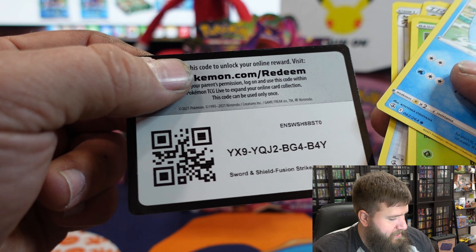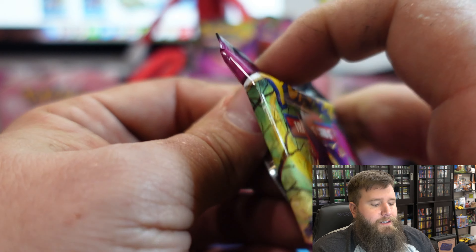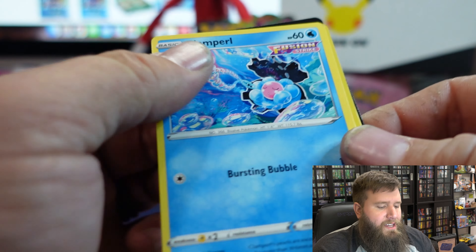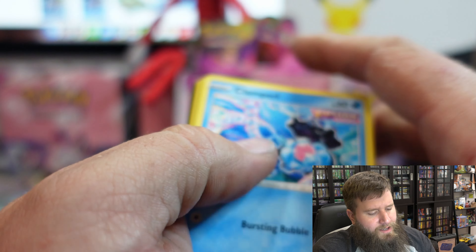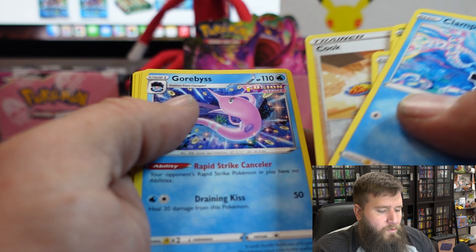I'll do a little tins video — I have a couple Celebrations boxes I got at Walmart, I think it'd be pretty cool to open those and see what's inside. I am on the hunt for the Eevee illusion sets — I'm going to have to try to get a hold of those. There's a Cufant and a Garbodor.